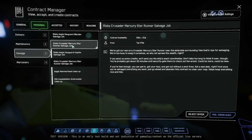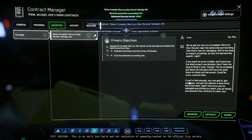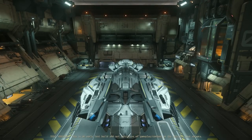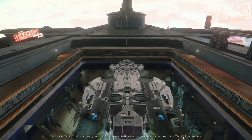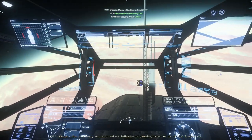Hello, Dakota here. So with the introduction of tractor beams, primarily I believe in the Constellation Taurus, I want to try out some in-game uses. I've seen it being used in stations but I haven't seen it really being used in-game. So I'm going to do a salvage mission and see if I can grab everything. Let's head off to it.